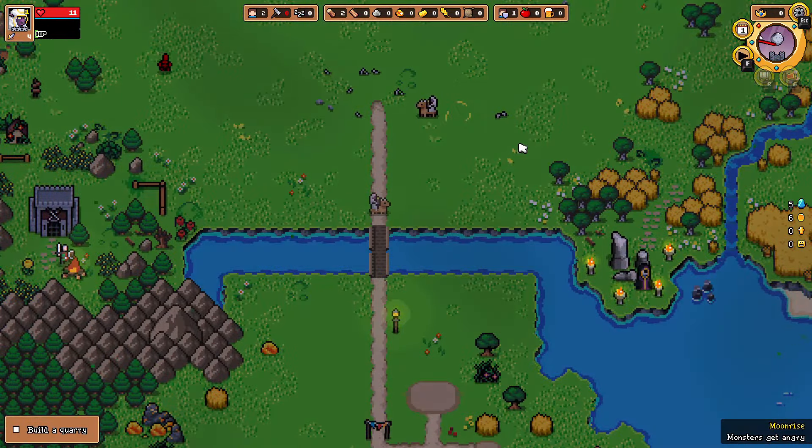How do I recruit heroes? Some live in their dwellings — reclaim your kingdom. Four stone to recruit — okay. Sunset, workers go home. Speed up time. At least now they'll be able to eat too — there's some food.